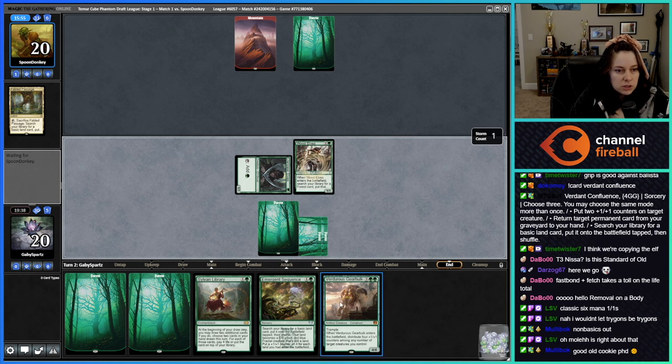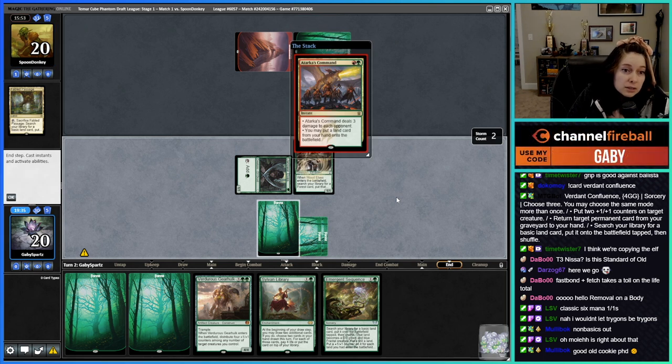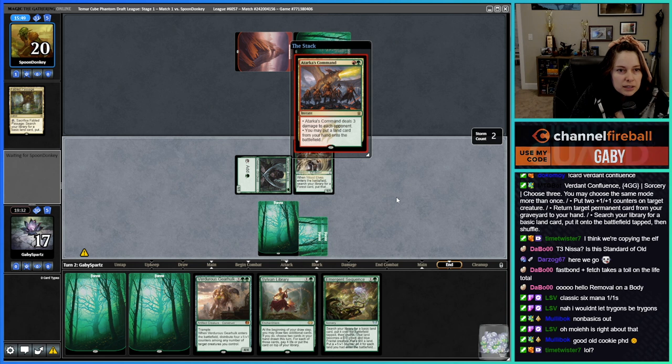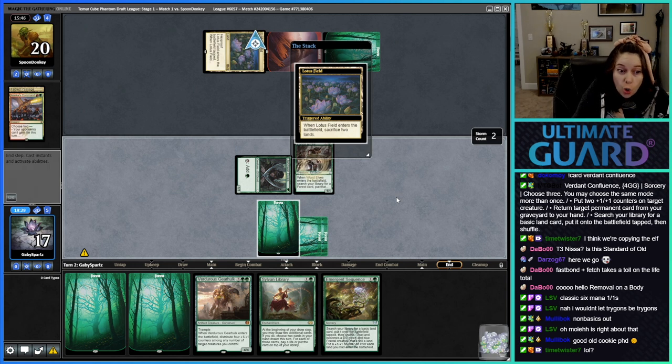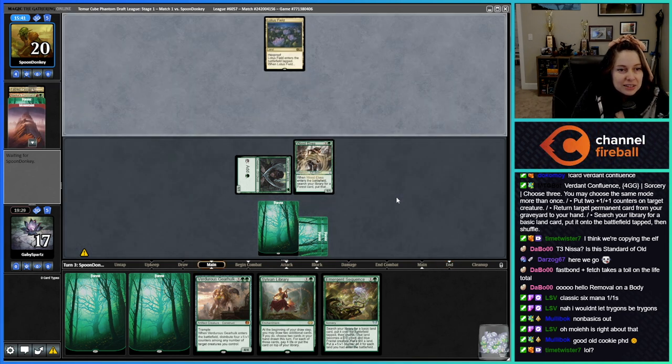Next turn we can go Verdurous Gearhulk and maybe slam Atarka's Command — 'You may deal three damage to each opponent, you may put a land card from your hand onto the battlefield.' So they're just nugging me for three and putting a land down — the not-commonly-seen mode. That was kind of sweet.